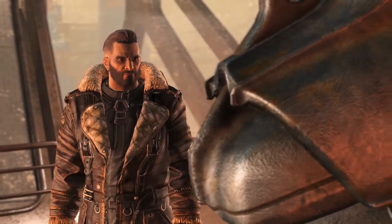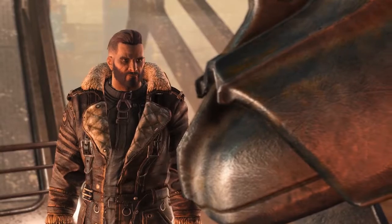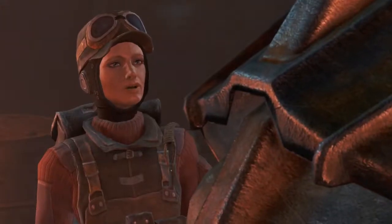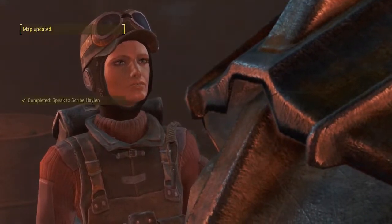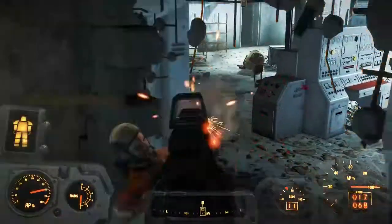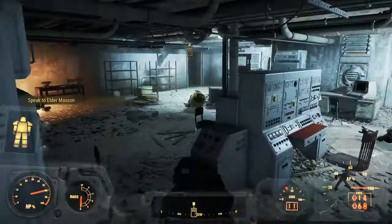Elder Maxson told me that the man I loved, trusted, and believed in — my best friend Danse — was a no-good dirty synth. I talked to Scribe Halen and she told me how to track down where Danse was hiding. I tracked him down and killed that no-good liar for lying to me.